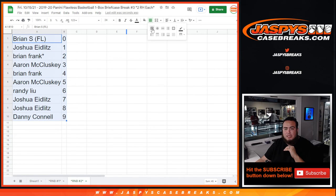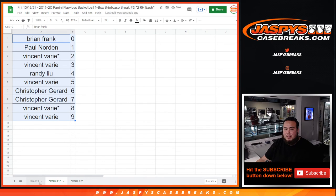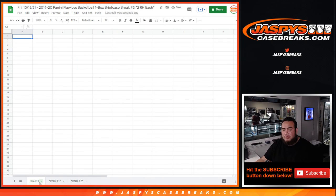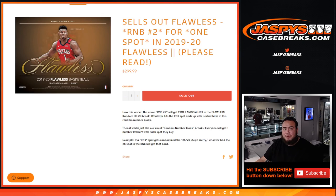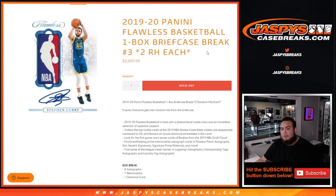So there you go — zero, one, two, three, four, five, six, seven, eight, nine. And again, this was number two for the customers in number one. We'll type in and randomize customer names and the hits that pop out of the break. Coming up next is the break itself — flawless one box briefcase break number three, jaspyscasebreaks.com.